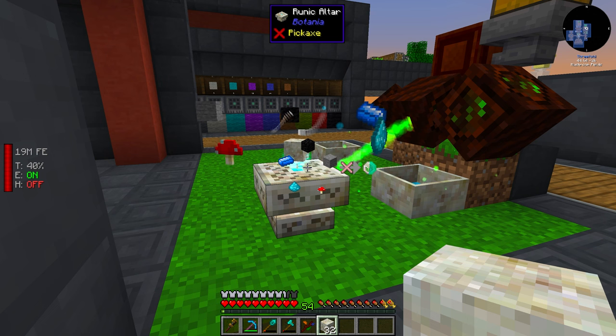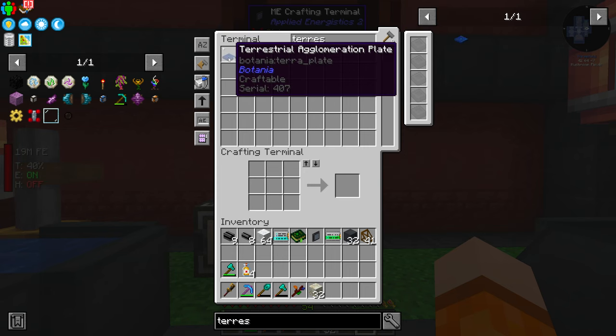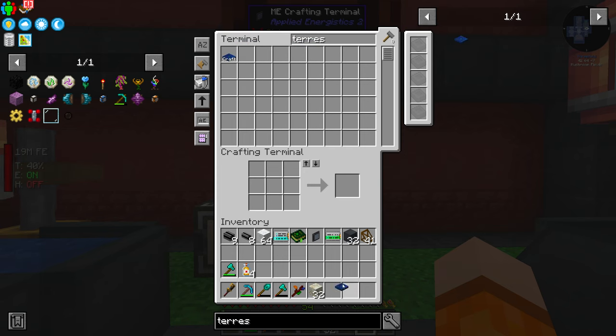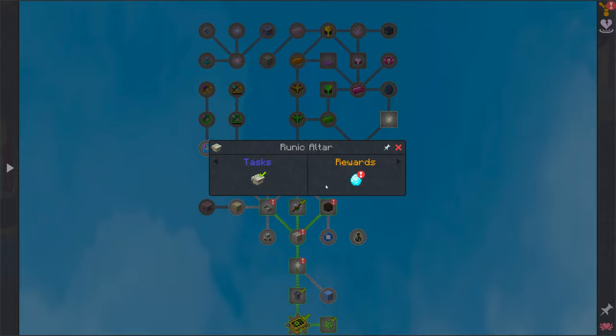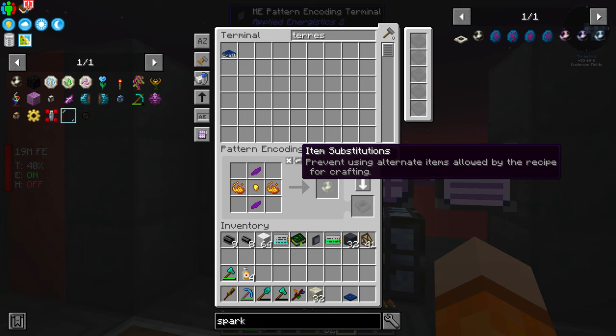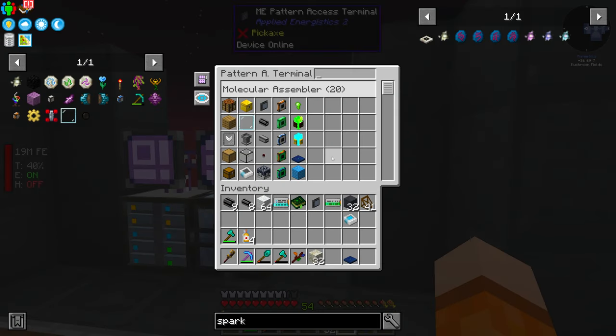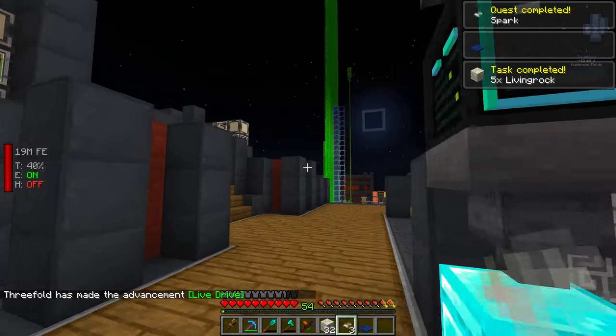Next one is the Rune of Earth. And fire and water — the other two for the Agglomeration Plate we crafted last episode. We should have a few spare. We got it crafted. This is probably a quest somewhere. It wants us to make the spark for some reason. We can make a spark — we'll make a recipe for it even. We'll be making heavy use of these whenever we are transporting large amounts of mana.